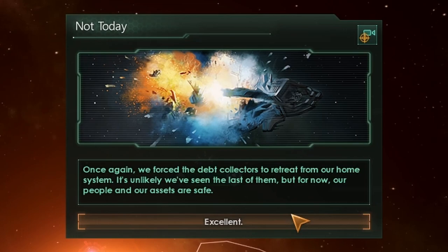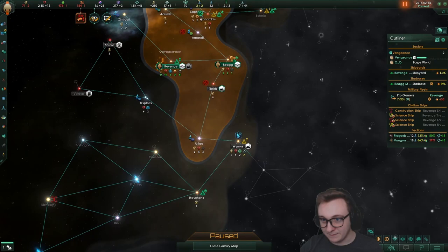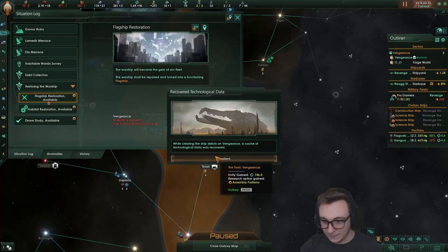This empire just took a system I wanted — very annoying. It stopped our progress. We're recovering technological data — we get assembly patterns and unity, which means we can start going down Supremacy. Please say the project resumed — I don't think it did.